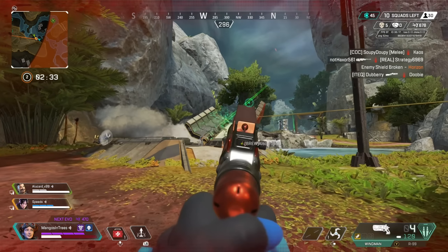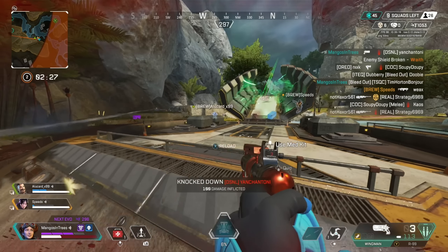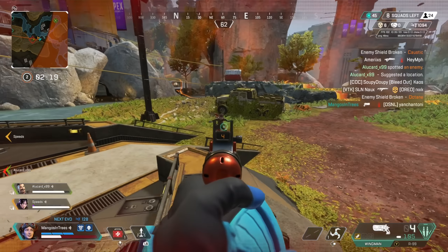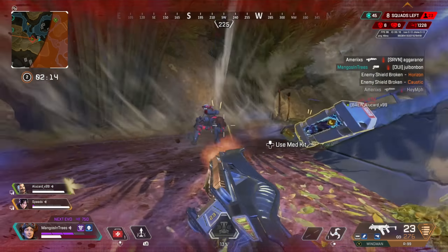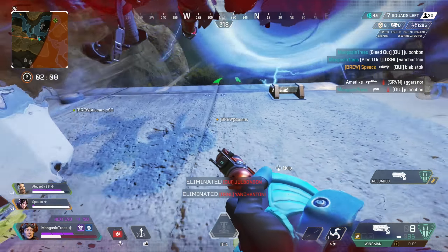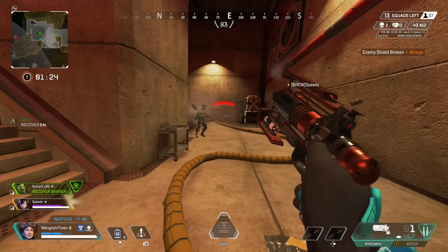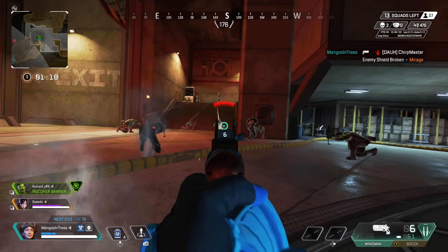Once the black hole lands, it takes approximately one to two seconds for the pull to begin, and you will get a small visual indicator on your screen — that's your window to remove it by shooting together as a team. Horizon's tactical ability, the gravity lift, can also prove to be a major annoyance. It's fast and effective at allowing Horizon and her teammates to quickly evade you and gain high ground instantly. On top of this, enemies using the lift are virtually silent while in the air or falling from above, making it very dangerous when you're not aware of your surroundings.